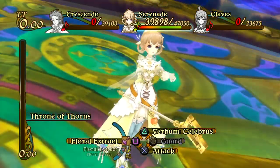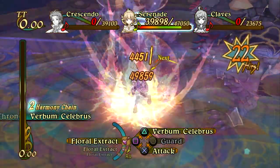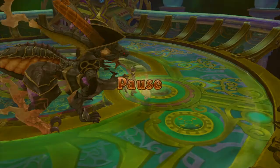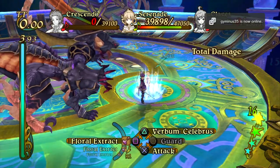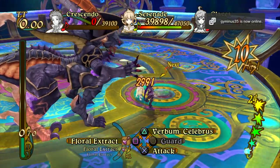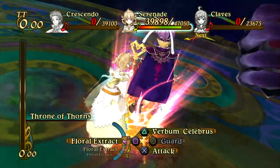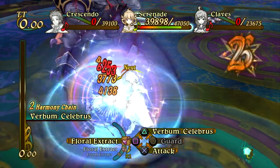Same thing here — Thorn of Thrones into Celbris. Tons and tons of damage. Nice counter attack there. Building up some echoes before it's my turn, attacking from the side. Got 32 echoes — nice. Throwing up Thorns into Celbris. Count Waltz is almost dead.